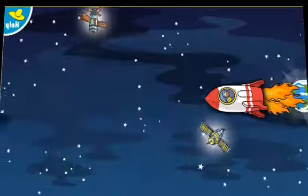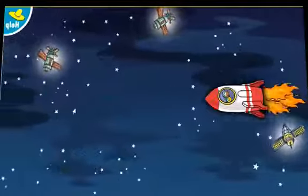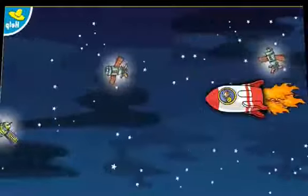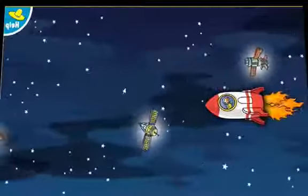Steer the rocket up and down so George doesn't hit other spacecraft on the way. To steer the rocket, touch the screen with your finger or hold down the mouse and move it up and down.